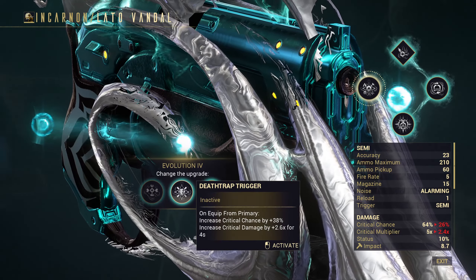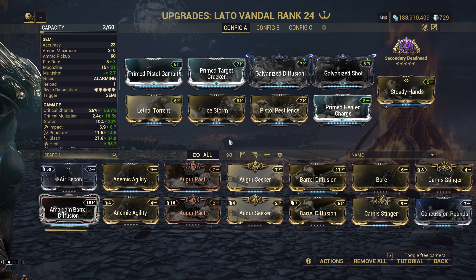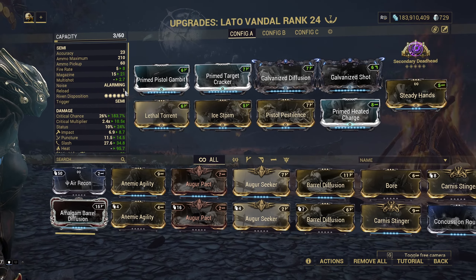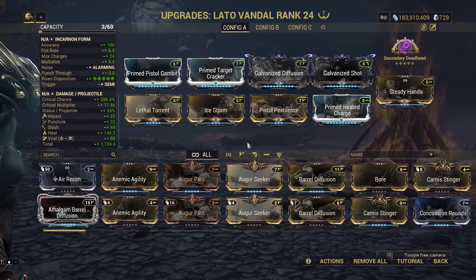The last option is more damage on status — I do not think that's that useful, especially because we can already use Galvanized Shot in our build to get it. We go with a critical build of course, and I didn't go for Galvanized Crosshairs, because that high critical chance evolution only lasts for 4 seconds, so both that and Galvanized Crosshairs have a pretty short duration. Rest is viral and heat, more multi-shot, and that's about it. Nothing fancy, but gets the job done.